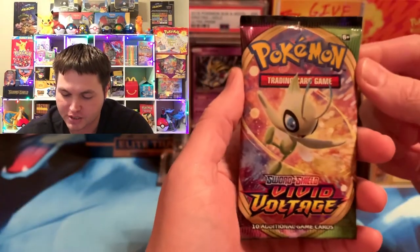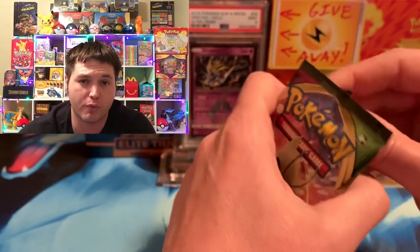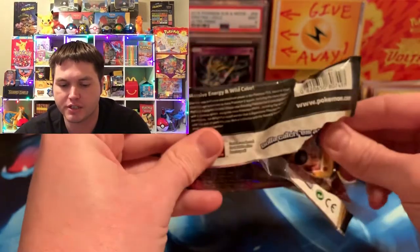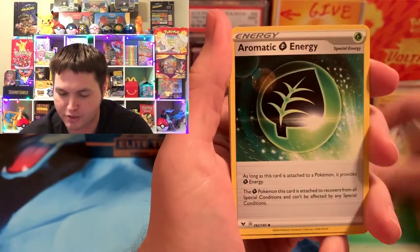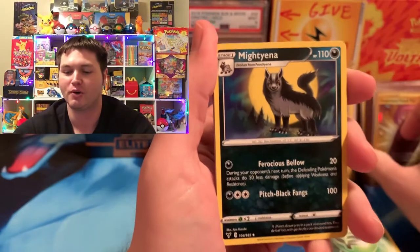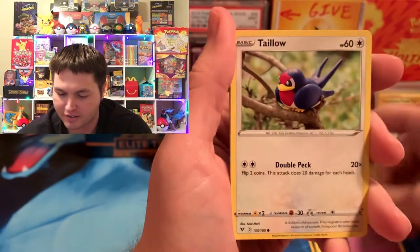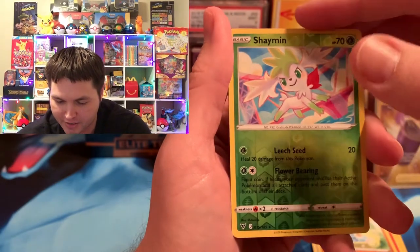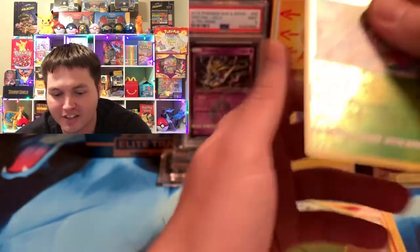Unless we get a Rainbow Pikachu VMAX, or the Pikachu V Full Art, or the Rainbow Nessa, Vivid Voltage is in trouble. The lowest of the top three is the $60 card. Can't believe we got two gold cards and a rainbow out of Champion's Path — it usually is dull if you can't get a Charizard, but it did pretty good today. We got a Reverse Shaman, and let's see if Vivid Voltage loses. It surely did. Very sad for Vivid Voltage.